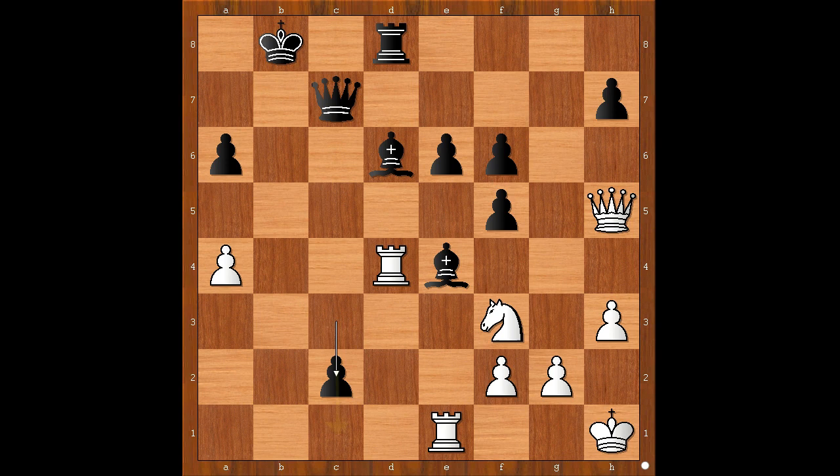Queen to h6 — not just attacking the pawn on f6, but controlling the c1 square. Black played the move when white resigned, and the move is e5. Ding Liren resigned.